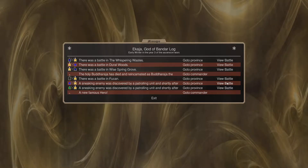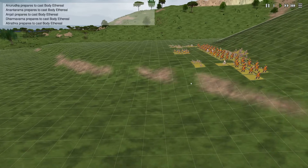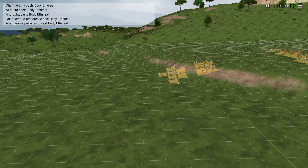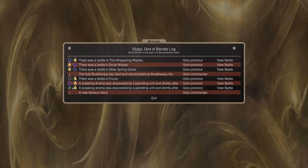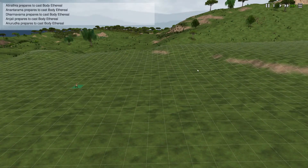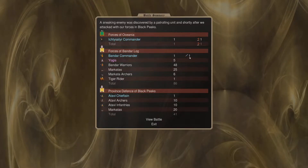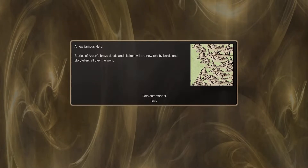A sneaky enemy was discovered - that's Atlantis. What do they have here? A scout - yeah, they're not going to be able to make that. He killed somebody - probably province defense there. Killed one Mercado. And then another sneaky enemy was discovered - Oceania, he's coming ashore as well. I think I did good this round. We took him out - didn't lose anybody. New famous hero - Arun's brave deeds. He's been around for a while, fearing units back and forth.